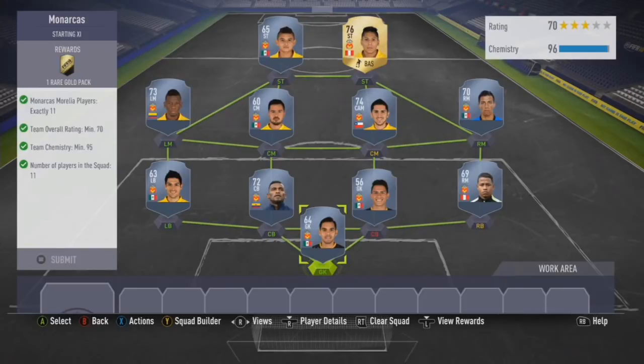This is currently the cheapest team — Rui Diaz kind of makes this work. Now Lescano, a lot of people had been putting in this route, but you actually don't need to rely on them which is good. A lot of these players are fairly cheap and fairly straightforward. If you're spending 4 to 5k for a 25k pack, that is a steal.